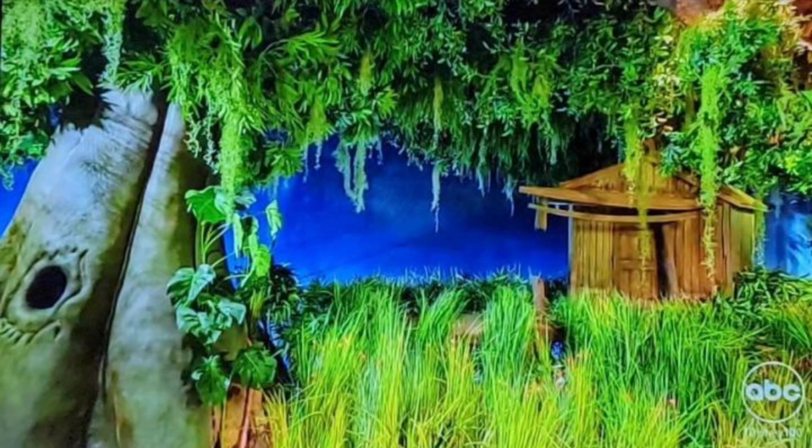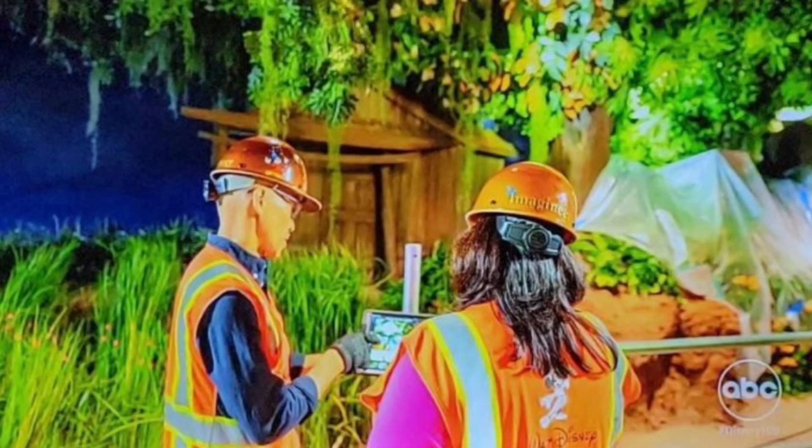But the thing I do want to kind of talk about and say I noticed is that there is a lot more vegetation than what used to be in the ride. But my assumption is this is to, of course, fit the bayou-type theming, which has lots more vegetation than kind of where Br'er Rabbit was living, which was a little bit more just forest-based. And that also will probably be very useful for the Imagineers to hide if they have to remove some of the animatronics.